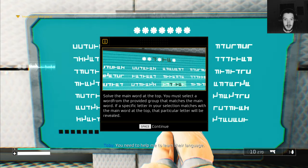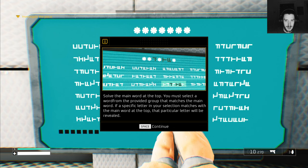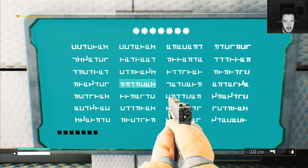Oh my god — solve the main word at top. That's gonna break me. You must select a word form from the provided group that matches the main word. Select your matches with the main word at the top, and that particular word will be revealed. That's going to break me.